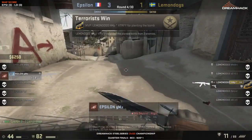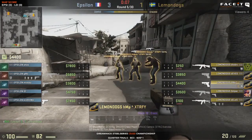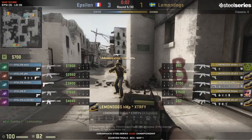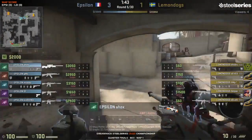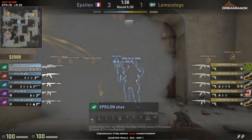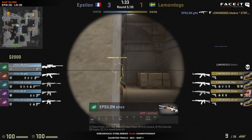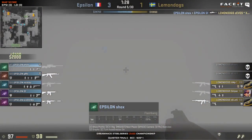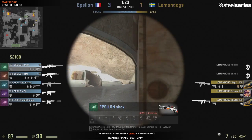Bombsite B looks like it might be the weak point the CT side has at the moment - Mistu and Kiyashima unable to stop that rush. It's really important for them to get the rifling style going for Epsilon. They can afford an AWP and Shox is going to pick one up. But Lemon Dogs are not going for an AWP - they're going for a really aggressive push. This is mental, this is what we love to see. This aggression from the Frenchies.